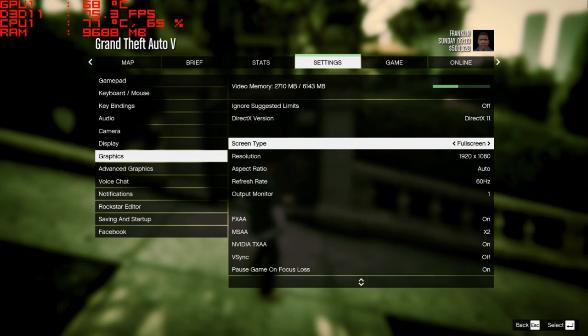Up in the left-hand corner you're going to see our MSI Afterburner with GPU temperature, frames per second, CPU temperature and utilization, and of course system RAM.